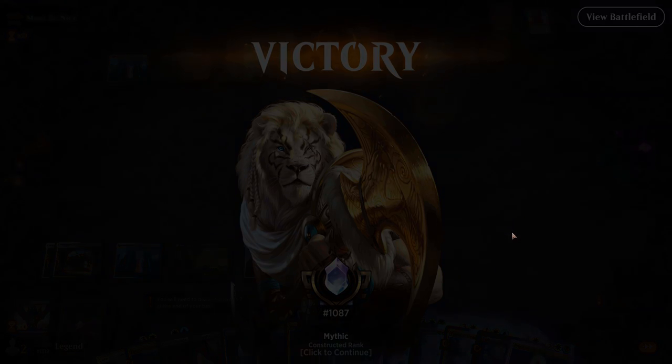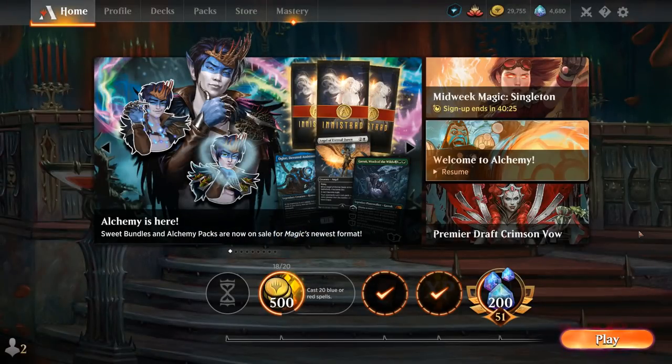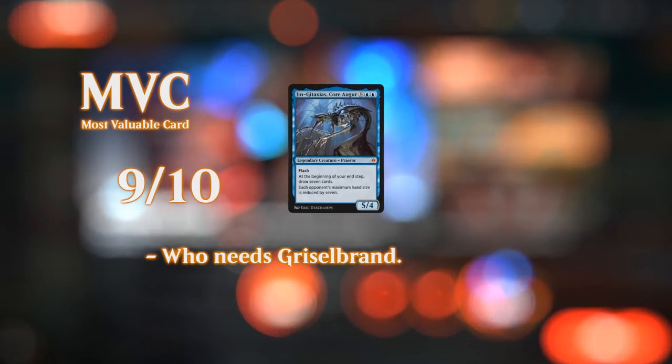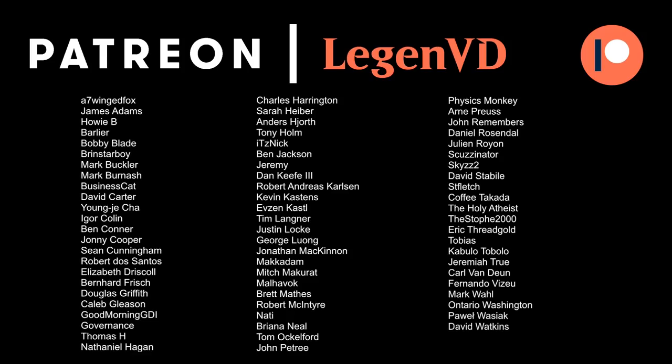So we got to see our Esper Reanimator deck in action — it's a very straightforward and linear deck. If you face graveyard hate you're going to be pretty sad, but not too many decks main-deck graveyard hate in Best of One. So for now it's a well-positioned deck with a very positive win rate. Could also go with a Mardu deck instead, but the gameplan stays the same: Saros Emissary to beat creature decks with the help of Massacre Worm and Elish Norn, and against non-creature decks, Gingitaxias — being able to draw seven usually allows you to reanimate more stuff. Thanks for watching, and as always, have a nice day! You can become a patron at patreon.com/legendvd.